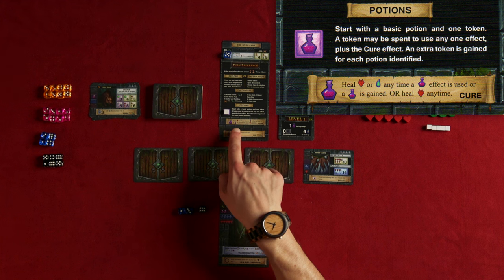New turn: spend two time, open a door — it's a thorn spitter. I can either strike it down or evade the thorns, but both require strength or agility, which I'm very weak in. So I'll flee and spend two more time to try the other door.